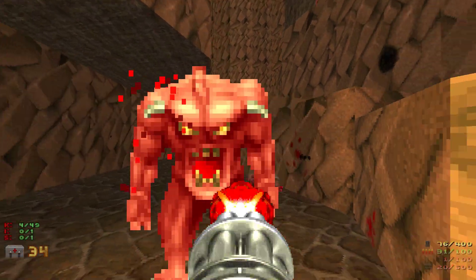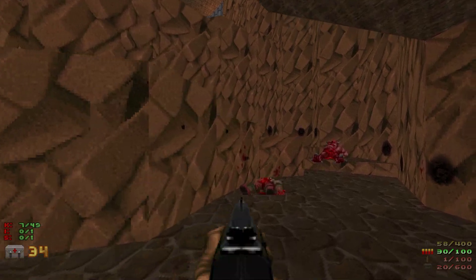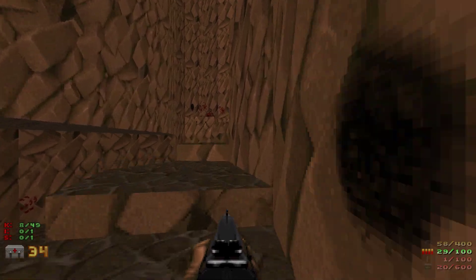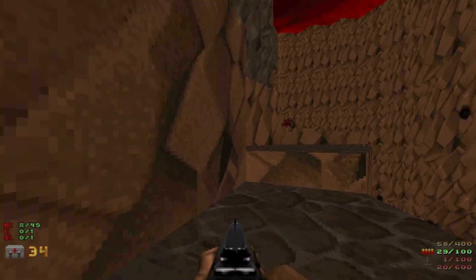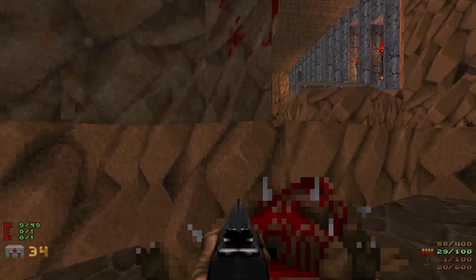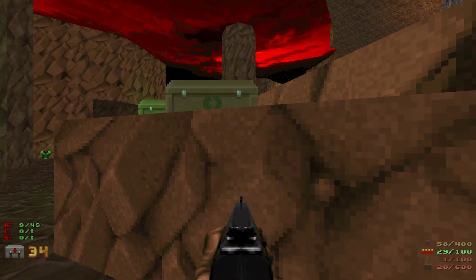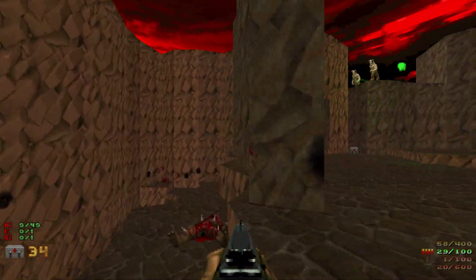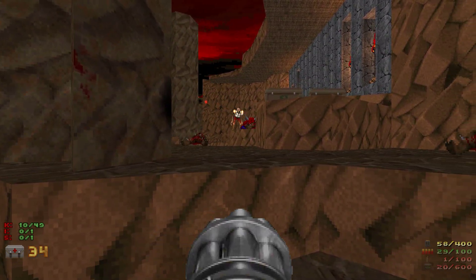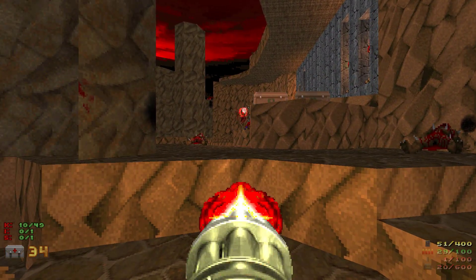The beginning of this map is kind of nasty, as it is with most beginnings of maps in Scythe with fast monsters. That Revenant killed the imp — now I want to make him kill the chaingunner by making them infight. There we go. Now I can hide here and snipe the Revenant.